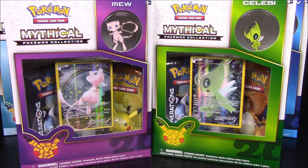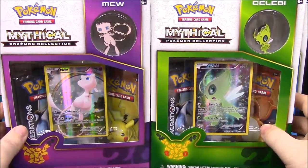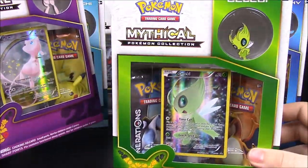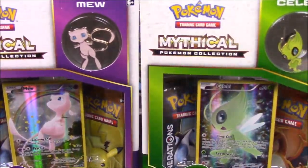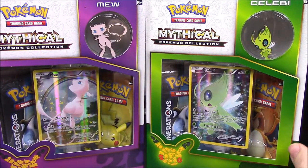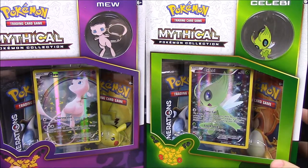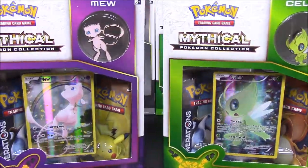What's up guys, Awesome Nerd Show here doing some more Pokemon card unboxings. As you can see, we have two Mythical Pokemon Collection boxes from Pokemon Generations — Mew and Celebi, the first two. In the background there are a bunch more packs, and so far we have all of them. We're going to go through and open each one, doing sets of two, and then with the last one it'll be three since there's an odd number.